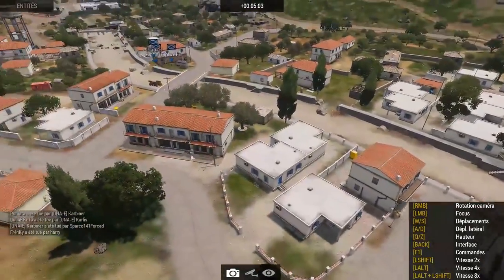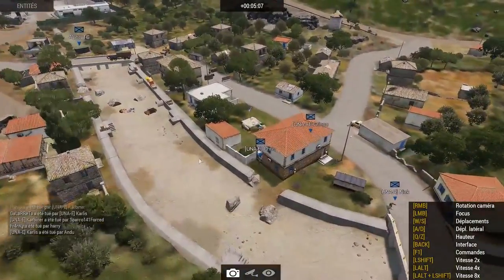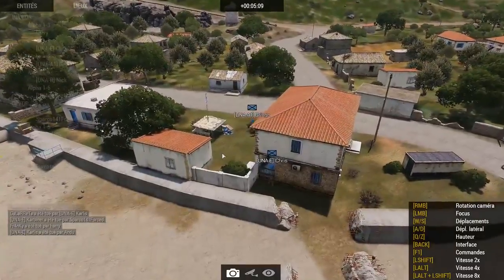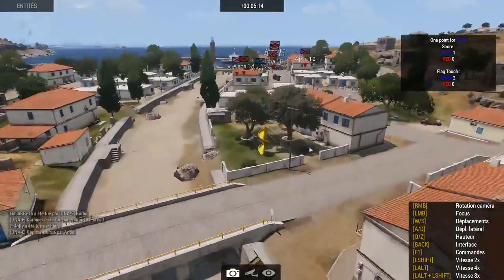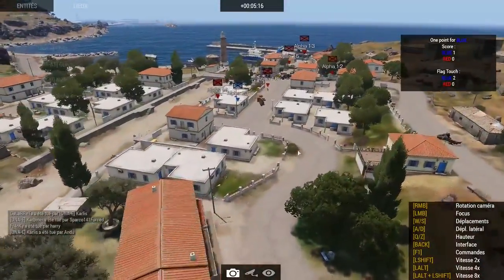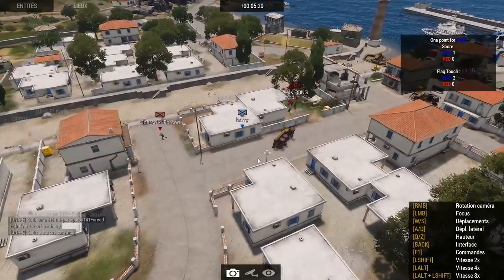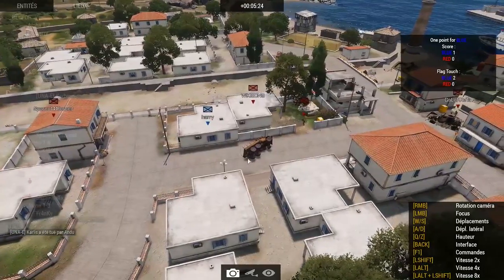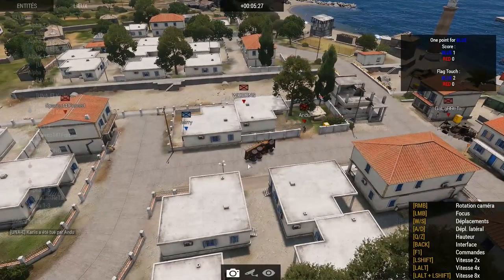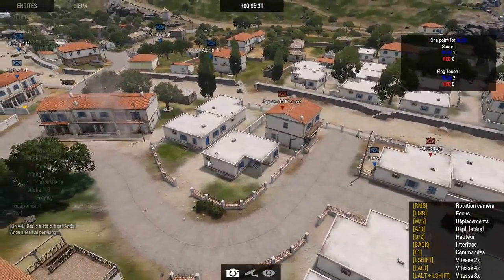And it will be a blue point. Blue point — one point for UNA team. Two flag touches by UNA. It really looks like the UNA team has a superiority here — very offensive strategy. That was a good grenade launcher taking someone down.